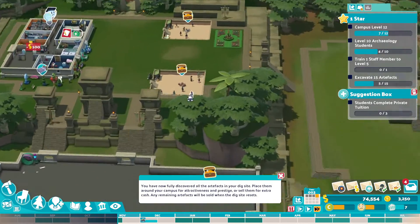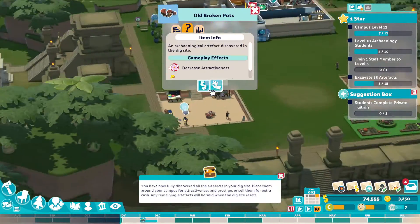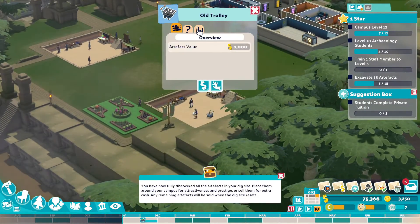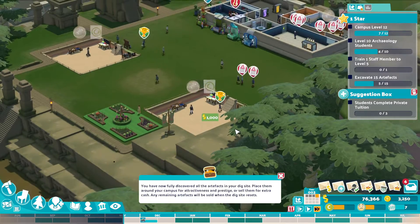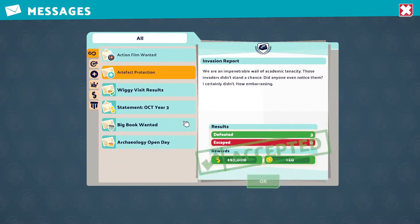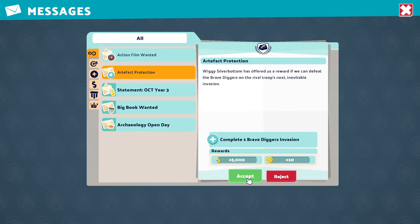You've fully discovered all the artifacts at a dig site — that's that one there. Old broken pots. We'll sell that for 800 then. We've got an old shopping trolley — we'll sell that as well. We completed that, he was happy with that. Artifact protection.